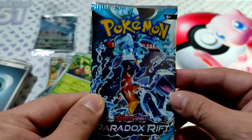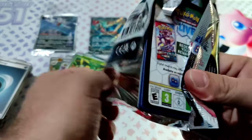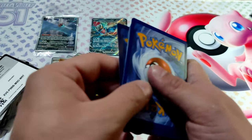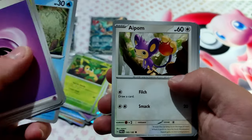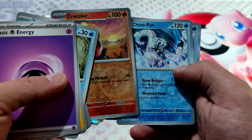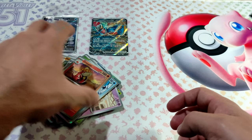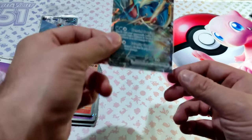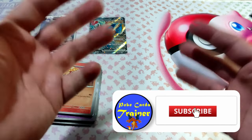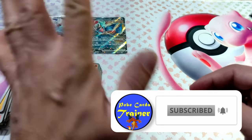Last pack magic. Let's go. Code card. Airpone and Jump Out. So, our only pull is the Roaring Moon EX. Thank you guys for watching. Don't forget to subscribe and do all the steps to participate in the giveaway. I'll see you in the next one. Bye-bye!